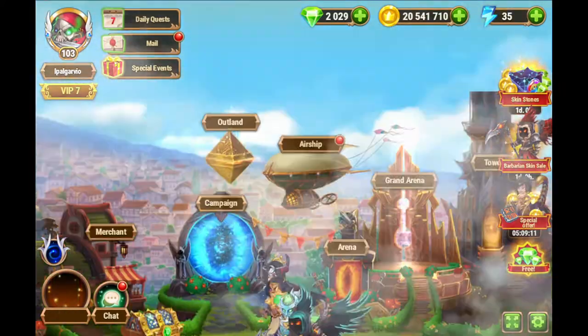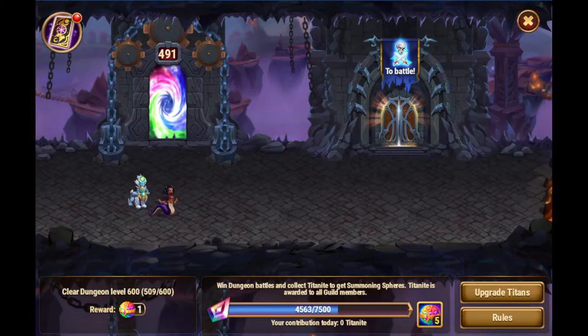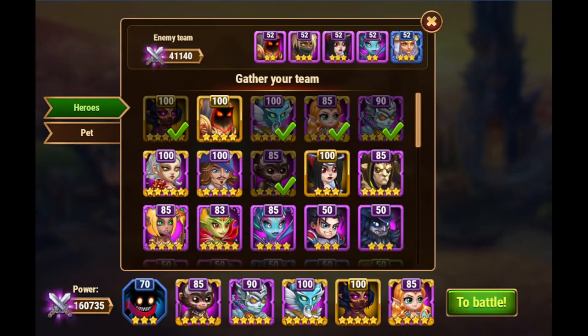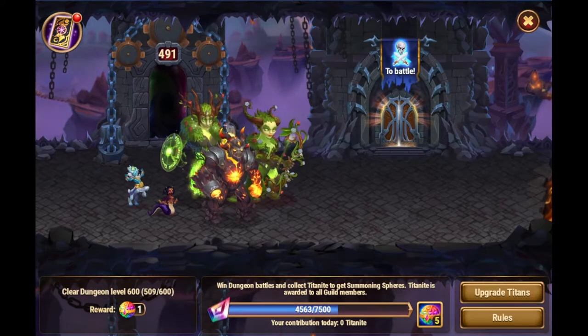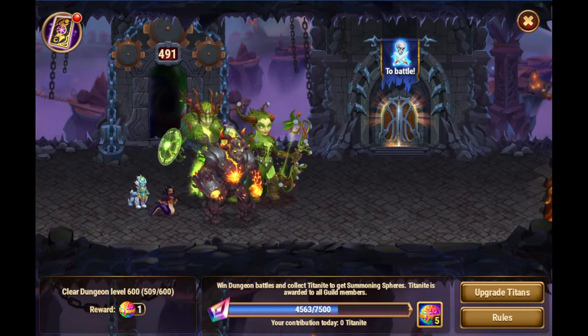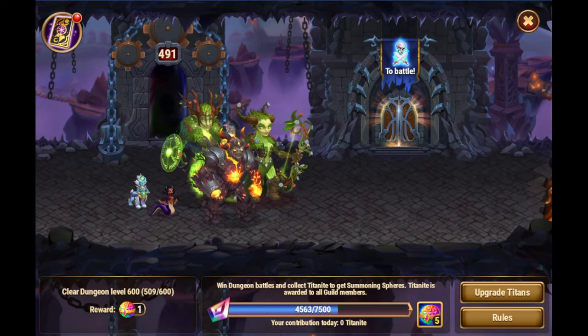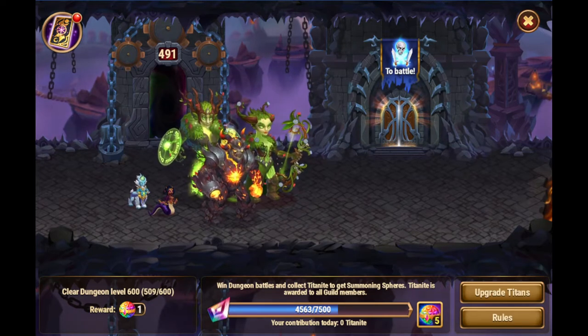So you get it by doing the dungeon. In the dungeon, you do fights here. For each fight that you do, there will be hero and there will be Titan fights, and you will get an amount of Titanite. It will measure here how the guild is performing. At certain dungeon levels, after you clear them, you will also have a reward of summoning spheres.